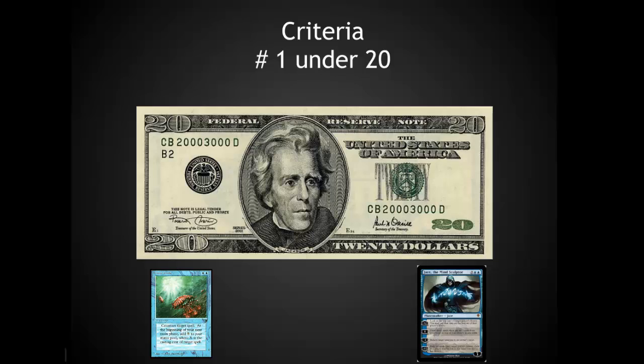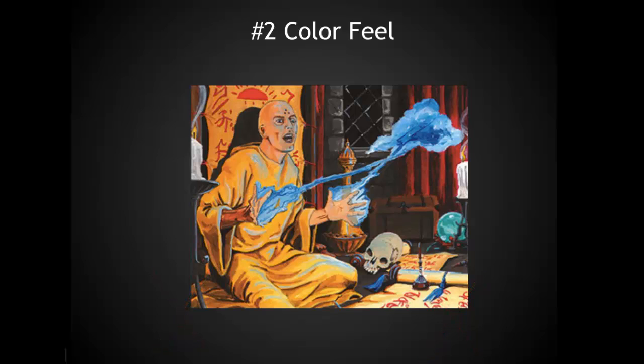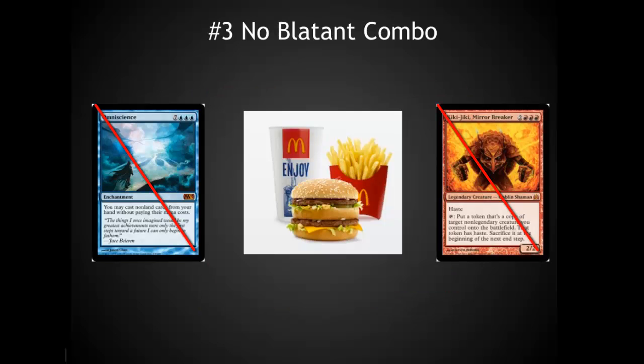The number one criteria is that the card is under $20. There are some wonderful cards out there, but Mana Drain and Jace, two personal favorites, just don't fit the average commander player's budget. Number two, it has to have the look and feel of blue — some controlling aspect, something that helps take over the game, draw extra cards, and generally makes your opponents unhappy. Number three, no blatant combos. Sorry Omniscience, you're worse than Kiki.